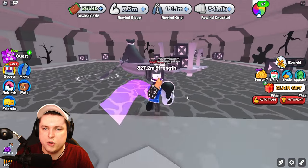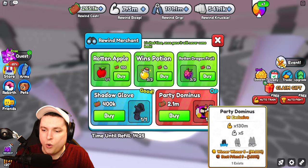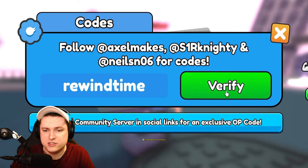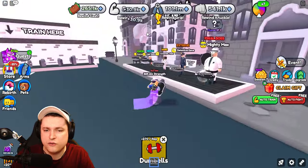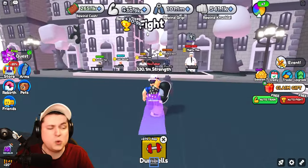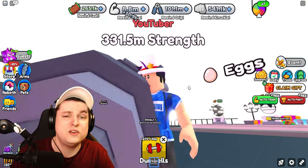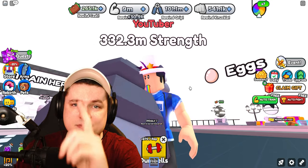Still need to grind for the hidden merchant items and the party Dominus — Best Friend 9, 1% chance, costs 2.1 million cash. This event is amazing overall. The new exclusive code is 'rewind time' — use it for a 3x strength boost for 12 hours, though it may not apply inside the Rewind world, so save it for the main world if needed. I'm giving this event a 10 out of 10. That wraps it up — like, subscribe, and see you next time!